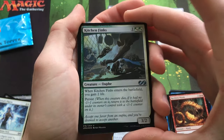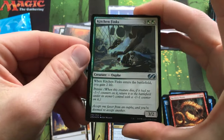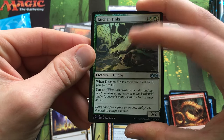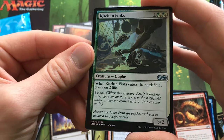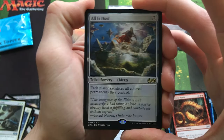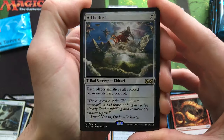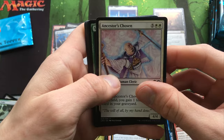Wow — that's a good foil on that common. See, that one looks good — the foiling looks like it's milky. Wow, that's pretty. And All Is Dust — cool! This'll be really good for when I build a Colorless Commander deck. I'm excited about that.